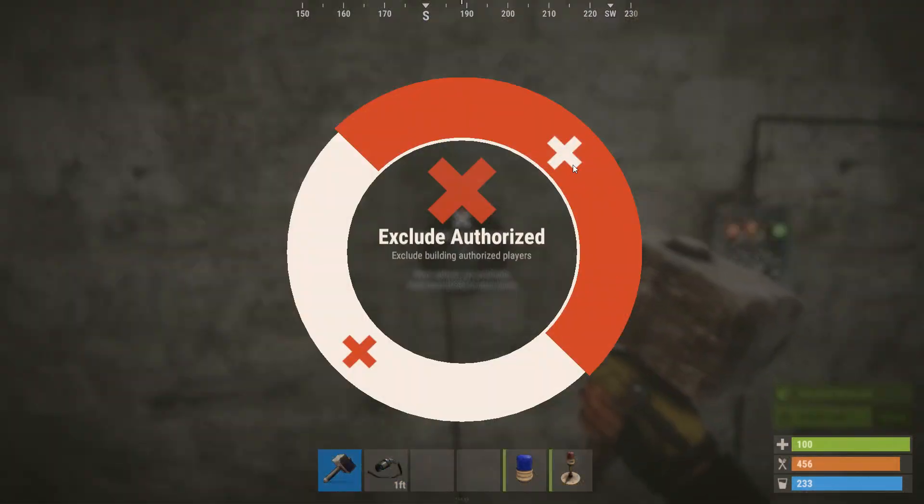When I'm on the hammer, here are its modes: you can include or exclude authorized people. That's why it's picking me up right now — it's including both authorized and unauthorized.